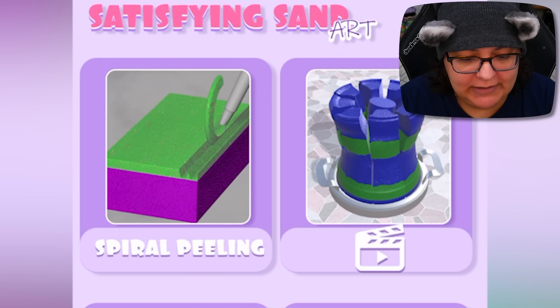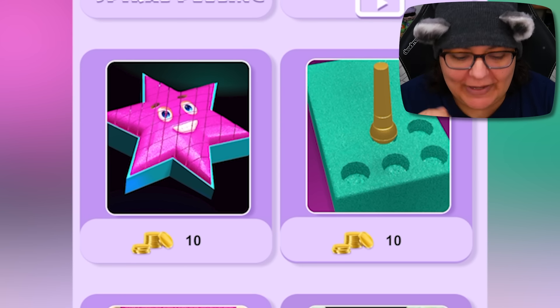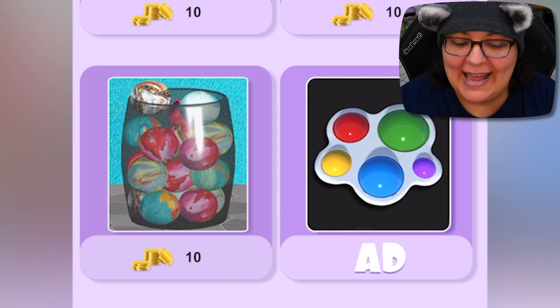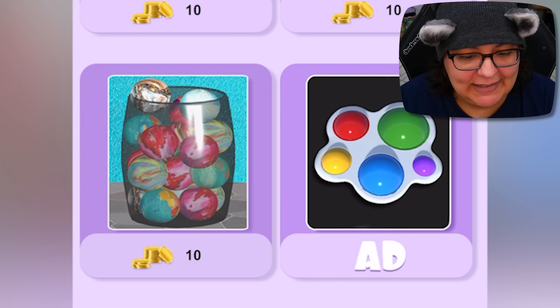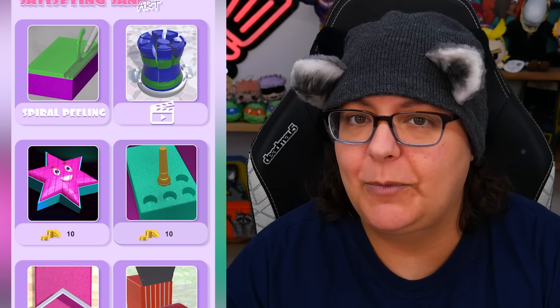It looks like we have spiral peeling, some options we have to watch ads for, a little star, stamps, cutting, more cutting, little balls, and an ad puppet. It looks like they each cost 10 coins. Let's start with the one that's free so we can start collecting coins. No sound, but let's go ahead and try the peel.